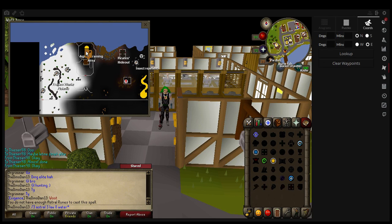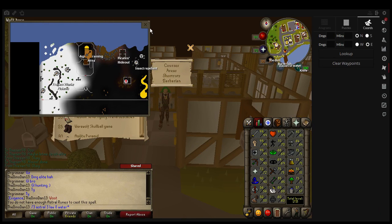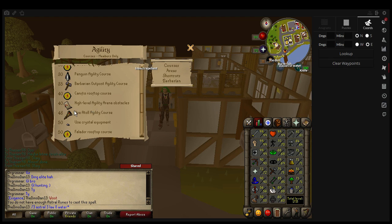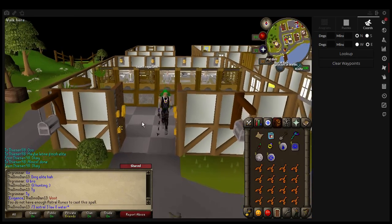And then you just need to go into the area and go up there. The requirements to enter this area would be 52 agility — that's the only requirement for this clue.